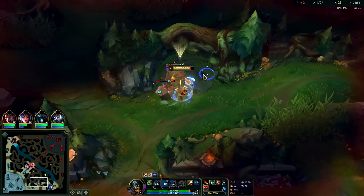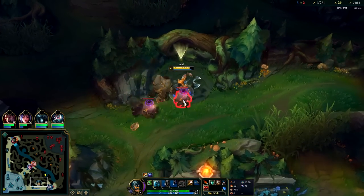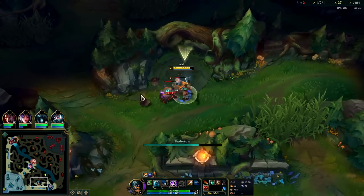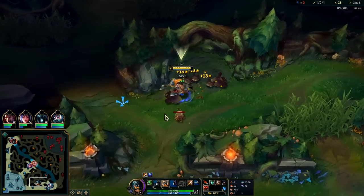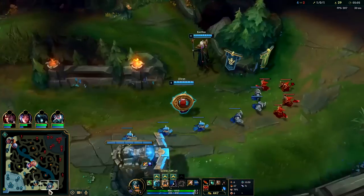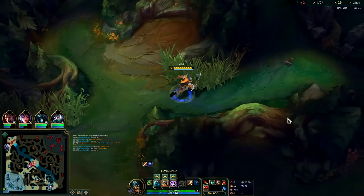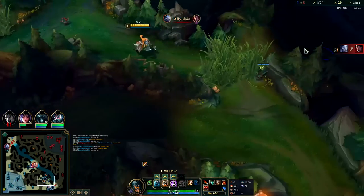Throw the axe into the wall without throwing it over — makes it really easy to pick up. Auto attack Q, auto attack E. Bot lane is kind of gankable — the enemies will be shoved up. I'll actually go there real quick. Volibear's topside, he hasn't reset yet — his bot-side jungle might be respawning now.